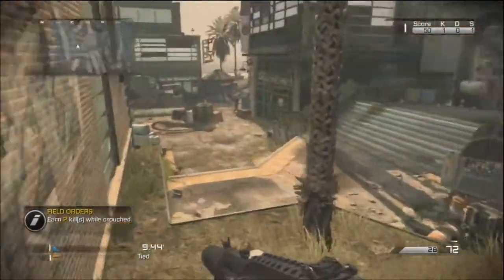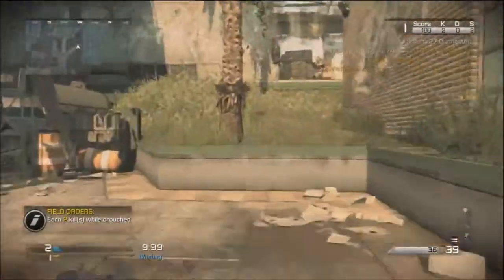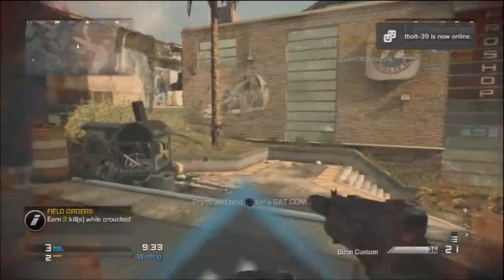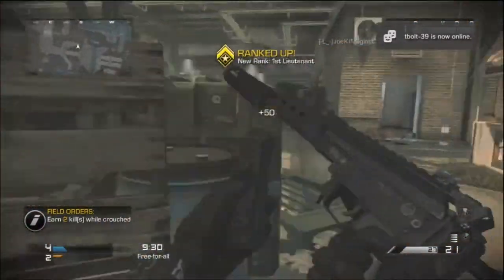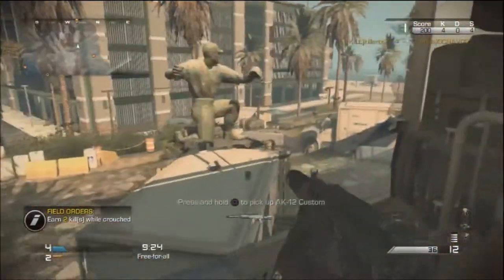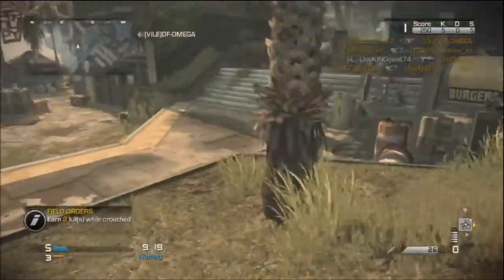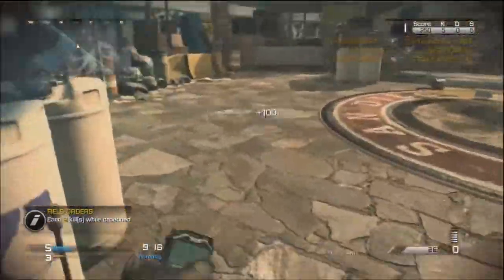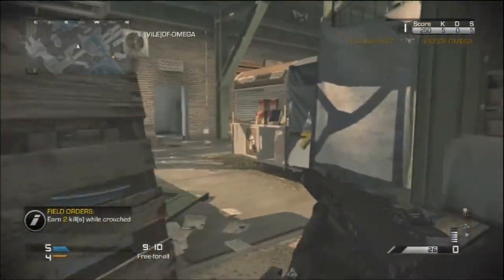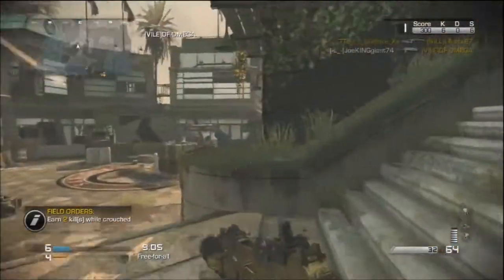The weapon I'm currently using is called the Bison. It's a hell of a weapon from the hipfire precision. I tried it before without a certain perk, and I tested it with the foregrip — the foregrip does not make a difference at all with this weapon. So I had to find another way to make this gun accurate, and the perk called Steady Aim makes the gun a bit more glitchy because when you aim down sights from medium or long range, the weapon rattles way too much.